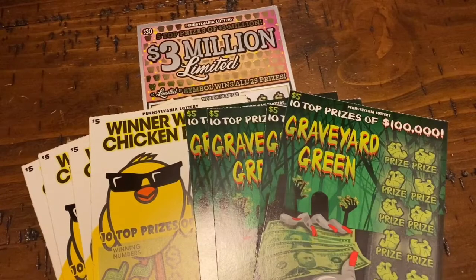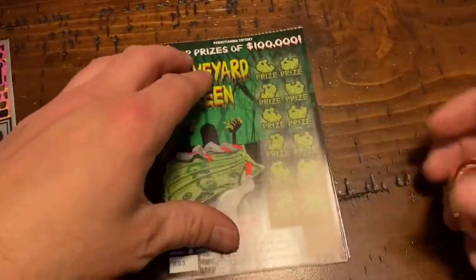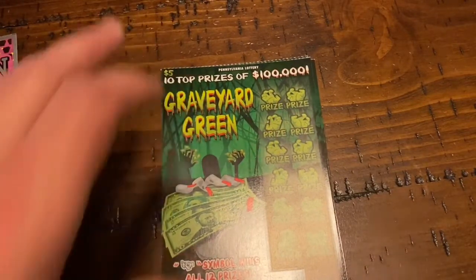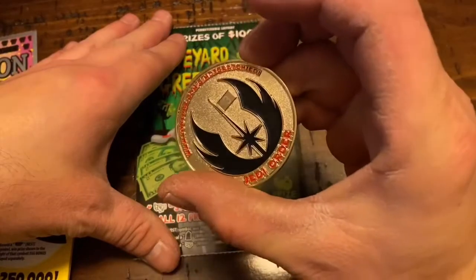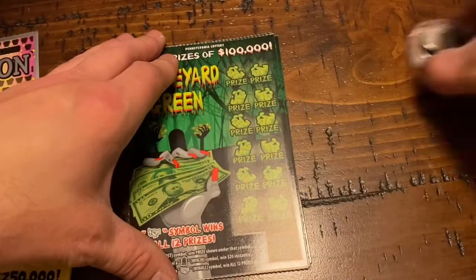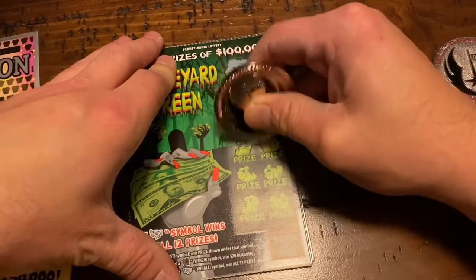Good afternoon YouTube, Total Chaos here bringing you a $70 session. We have four Graveyard Greens for winter chicken dinners and one three million limited $30 ticket. We're going to start with the Graveyard Greens and go from there. On the Graveyard Greens, all we're looking for is a symbol — the ghost, the tombstone, or the fistful of cash to win. I am using a new Jedi coin number three with the Jedi Order. I love this coin, it's nice and heavy and big. The numbers mean absolutely nothing — we are only looking for symbols.